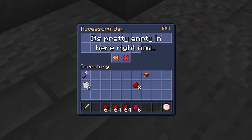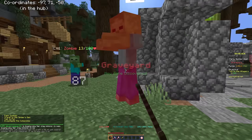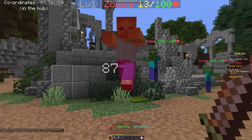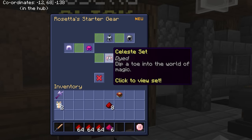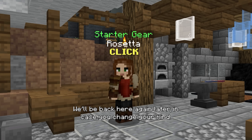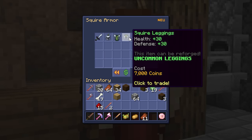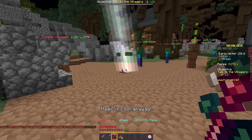Before getting accessories, let's quickly reach combat level 5 and buy better gear. You probably have some combat level from the mines — I was level 4 after that. To reach level 5, kill some weak zombies in the hub graveyard. From here you choose between two armor sets: the Celeste set for magic damage, or the Squire set for melee and defense. The choice isn't permanent — you're not locked into a class.